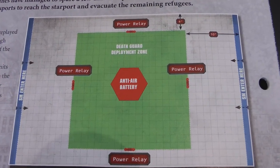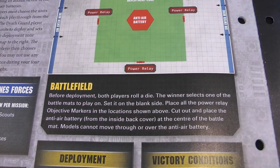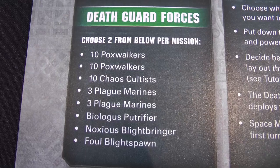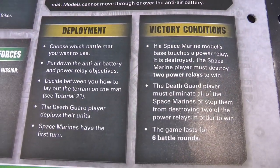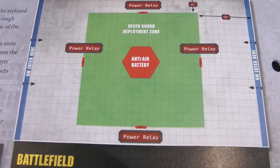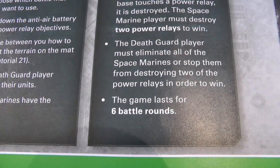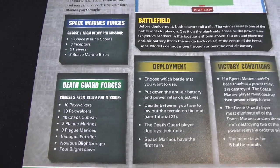The way the mission works: there's the anti-air battery in the middle, and around the outside are four power relays using objective markers from issue 61. We roll off to decide which battle mat to use, set it up on the blank side, and set up terrain following tutorial 20. The Death Guard deploy two units from a list of eight — so four games, two units per game. The Space Marines have the first turn and select one of four units to try to complete the mission. It's 2v1 units for four small games. Each unit can only be used once. The Space Marines have to destroy two power relays by touching them with a Space Marine model. The Death Guard win if the Space Marines fail to destroy two relays in any game — six battle rounds per game. There's no mention of command points, so we're assuming nobody has any.